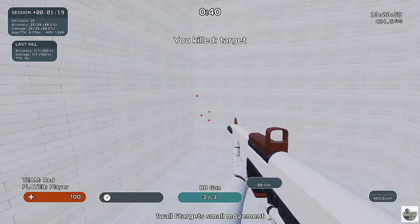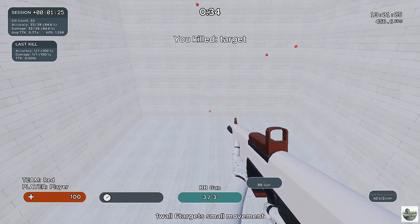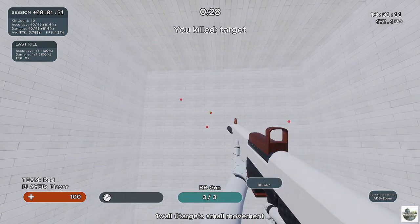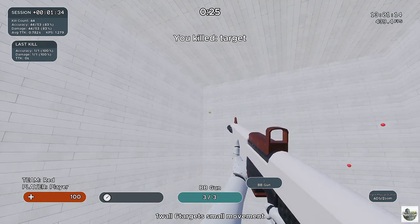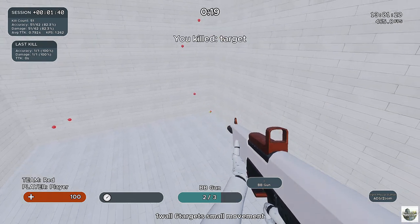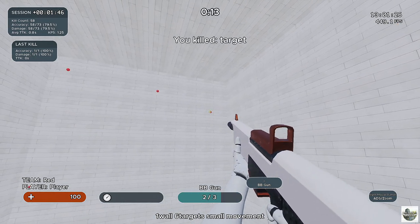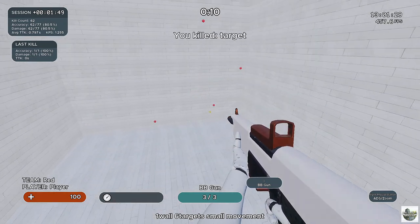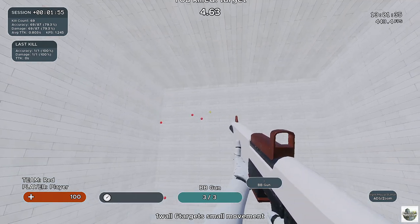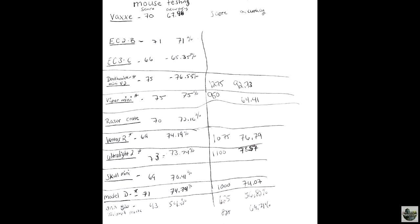Each one is important because while accuracy will tell you how accurate you were, score will tell you how quickly you did the action. So if you have a high accuracy but a low score, it means you're clicking the dots a little bit too slowly — and you can imagine how having slow aim can affect you in Counter-Strike. Here are some basic expectations I had before starting this test. First, I expect to absolutely dominate the precision tests with the ambidextrous mice — not only more accurate, but also quicker. That said, I expect the results to be completely flipped on the flick shot test. I also expect to do better with smaller mice since I have smaller hands. And finally, I actually expect to be less consistent with lighter mice because I have less control over where they stop.